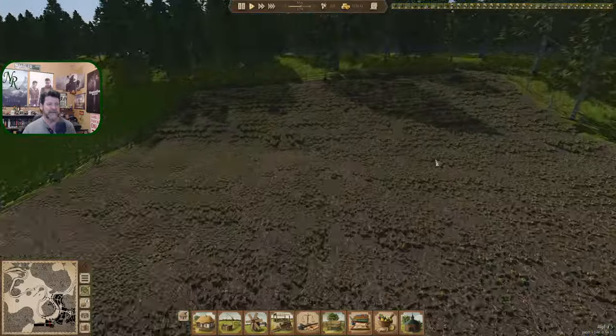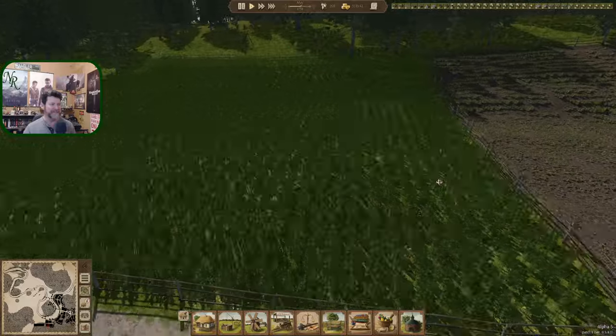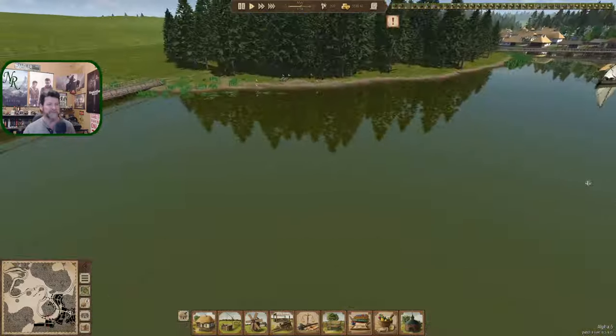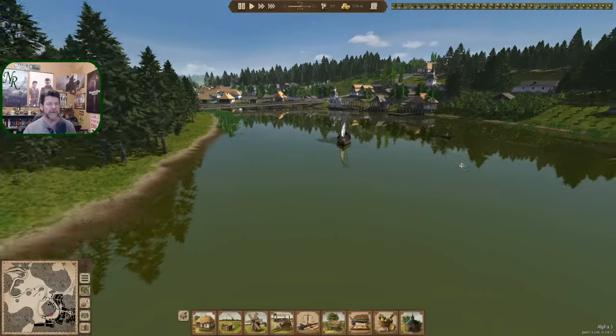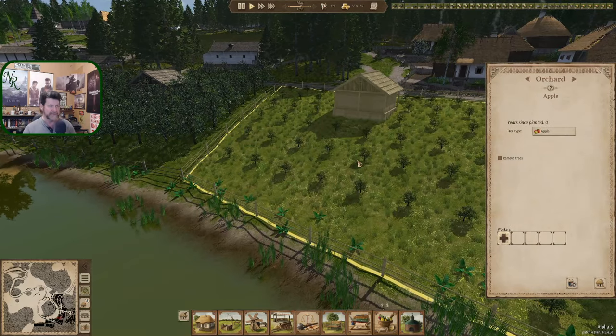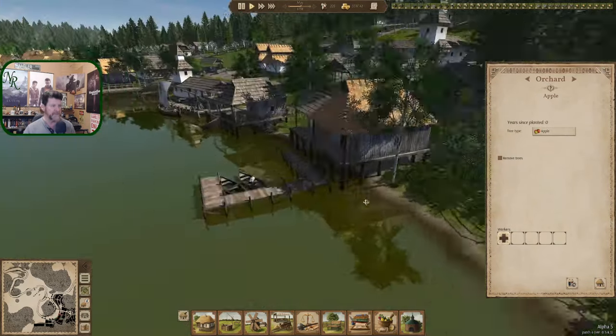This is the one that took the longest to plant and it's definitely looking the weakest. This one came out pretty good though, and there's a good crop of sunflowers coming in. We've also got this guy freshly planted, and in a couple of years that'll be ready to go.